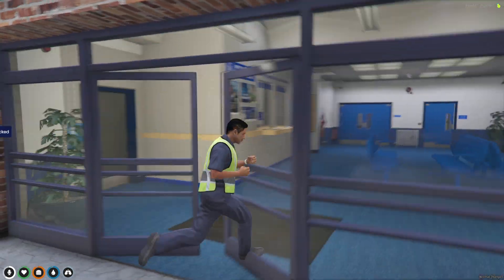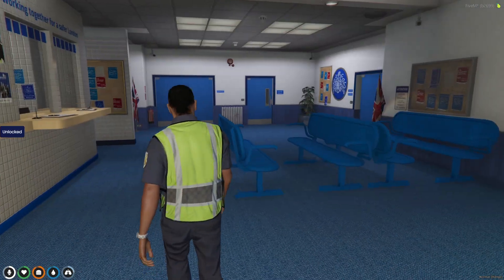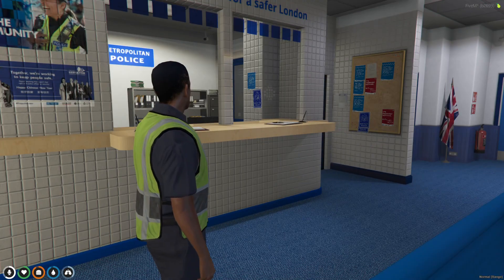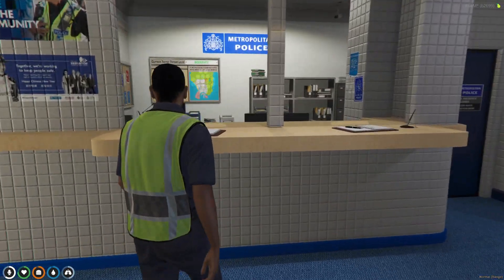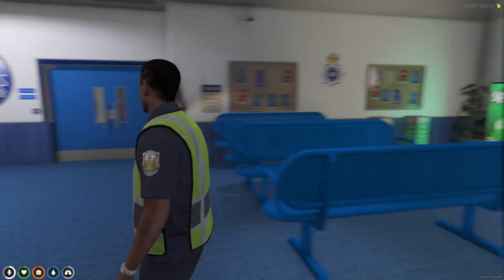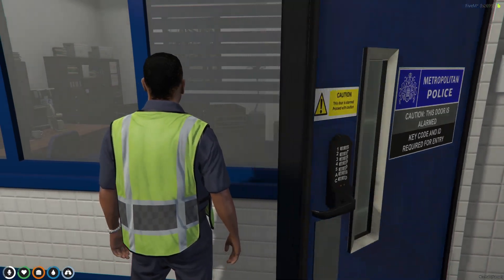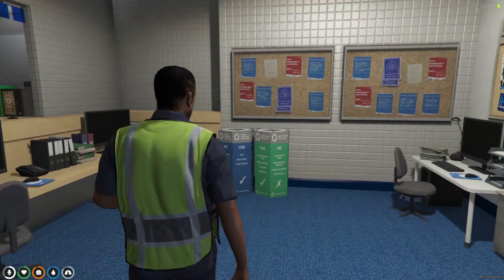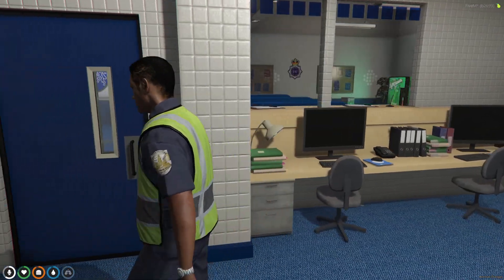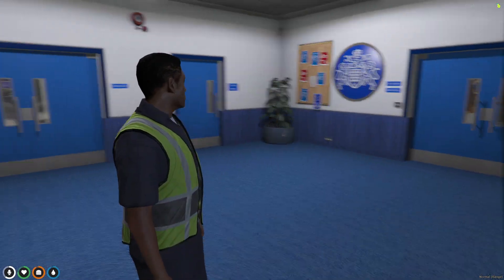Sinister Street Police Station. Locks on the door. Okay, so yeah, this definitely gives me the feel of a British PD - not that I've ever been in one. A nice reception desk. Lovely. Hopefully nothing's locked - it shouldn't be. Metropolitan Police. Caution - this door's alarmed. Yeah, I think they've got this down. The reception area, the public area looks pretty damn awesome.